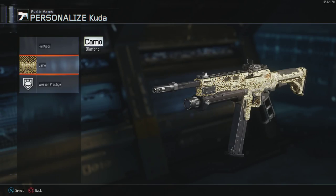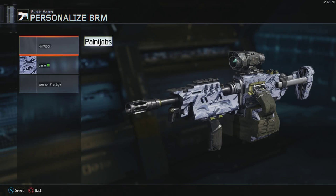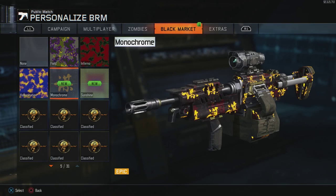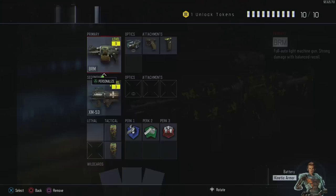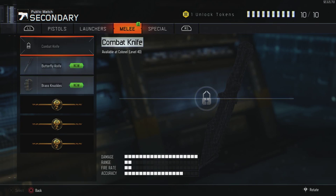Let's go into create-a-class and see personalizations. Got this camo — nothing fancy. A few things for SMGs, nothing crazy. Got the Cuda Dust camo — it's just brown, nothing great. Can't look at other stuff because it's not unlocked — that's on me. Got some cool stuff though: the monochrome has a little animation going on, and then the sunshine camo.